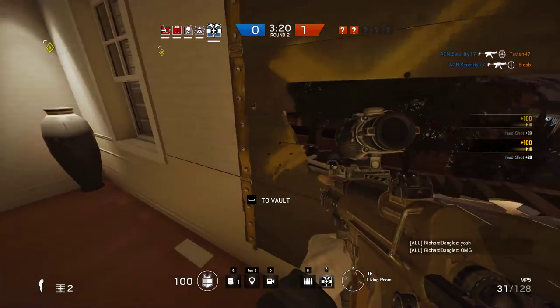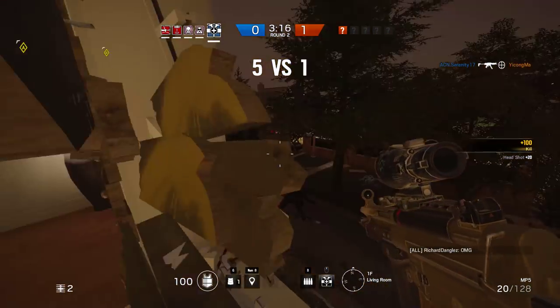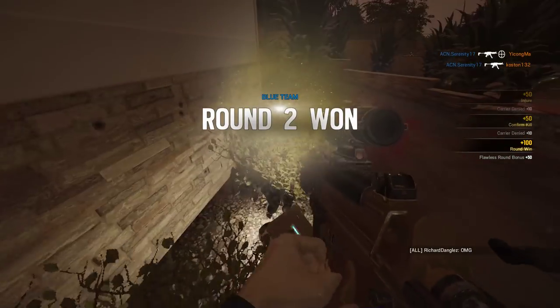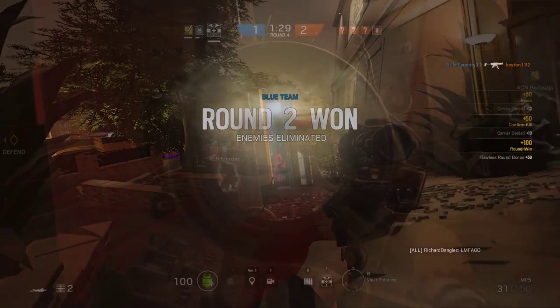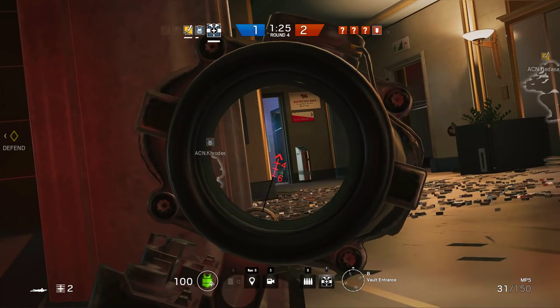Dock is very good in clutch situations because of his 1v1 potential. Staying alive for as long as possible is your top priority when defending with him. All of my best plays and clutches have been with Dock — that should tell you something. Here's an example of that against a pretty good team in a ranked game.